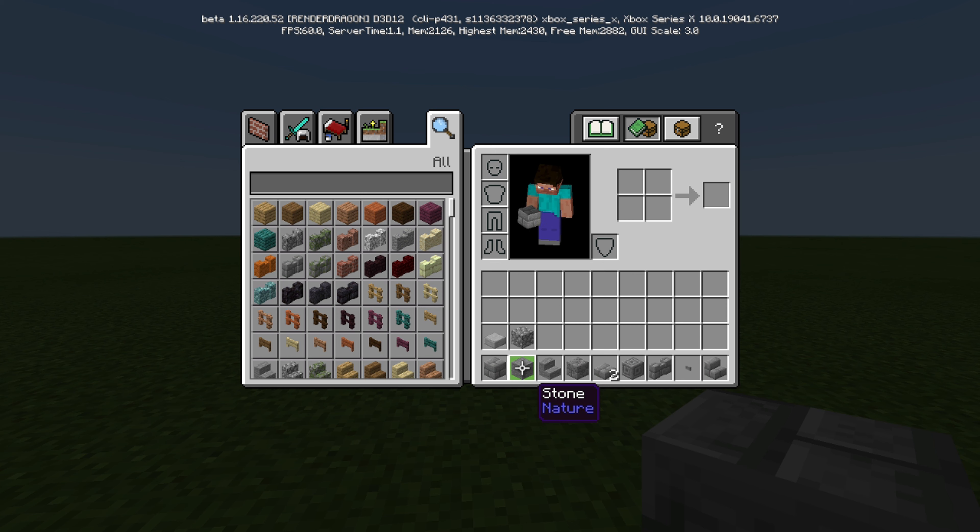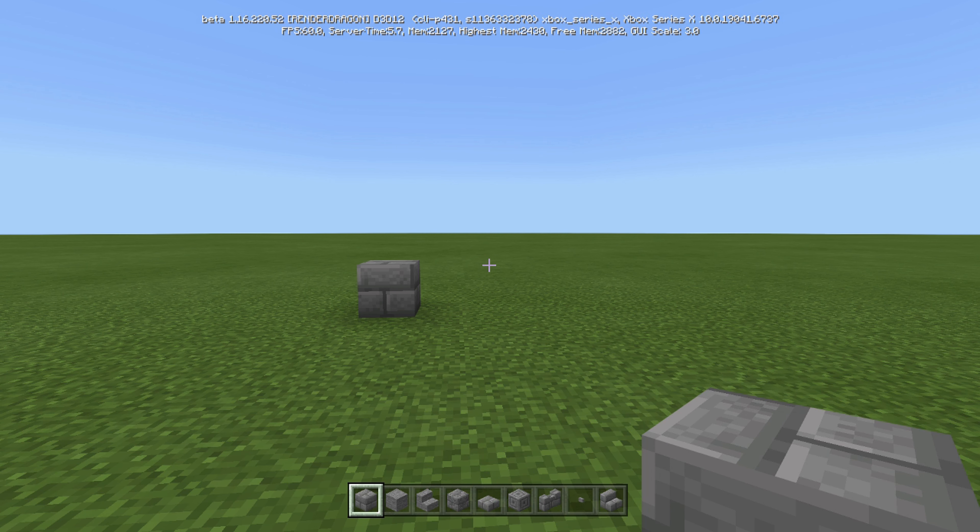We are going to end up breaking some stone that we place just for the purpose of the tutorial. So if you don't have cobblestone on you, you're going to end up with cobblestone. You may just want to watch the video first and then see where to place it so you don't have to break it. For the purposes of the tutorial it's easier to do it this way, so I apologize if you break stone and only end up with cobblestone — just keep that in mind.